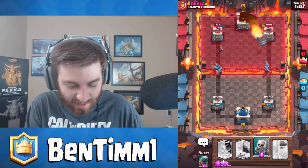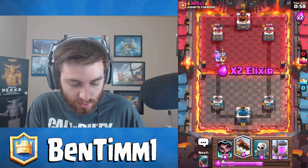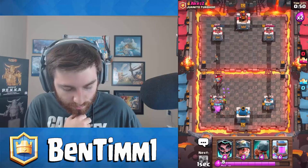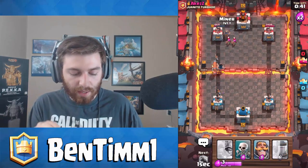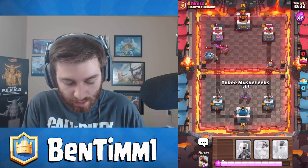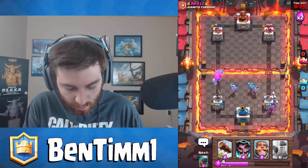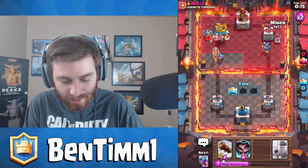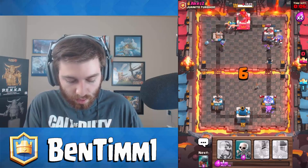We got a decent push — battle ram and miner. The ice spirit stops me in my tracks but the battle ram should get there, getting some healthy damage done. The mega minion drops. He decided to rocket the musketeers on the left — I'm okay with that because we get some tower damage, bringing it down to 669. He's got the golden barrel out so I'll drop the log. This is a scary situation with that rocket — you really can't mess up when they have it.